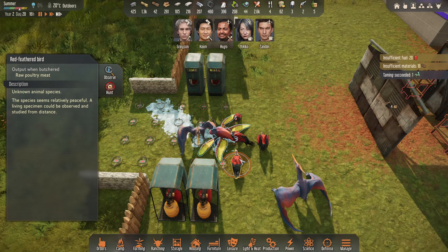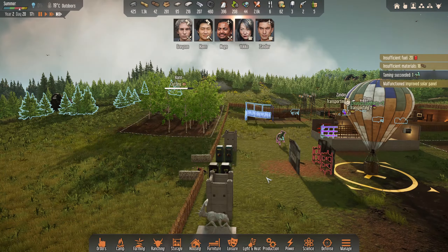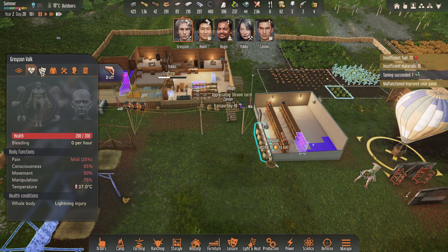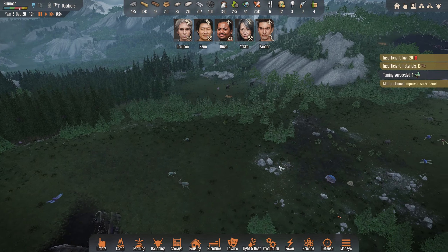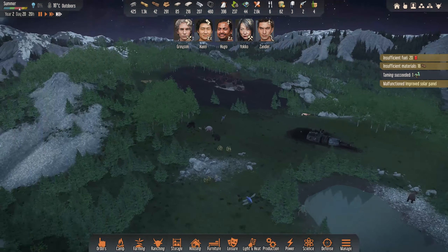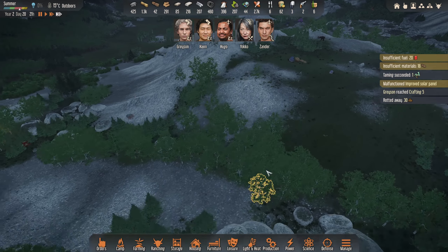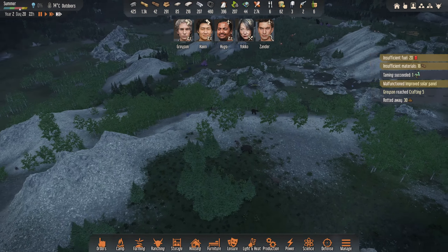Red feathered bird - we haven't seen one of those before. Flying away now so I don't think we'll catch that. Grayson is hungry, moderate pain and drowsy. We need to keep an eye out for dogs as well - we're so close to finishing the observe on them. Something we need to keep in mind because we're never going to get one at this rate. That nest is nice and close. Grayson's crafting five - he can actually do the carbon armor if we need to as well, which is awesome. No dogs in sight though, so we'll have to just chill on that for a minute.